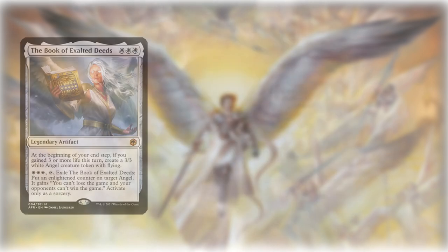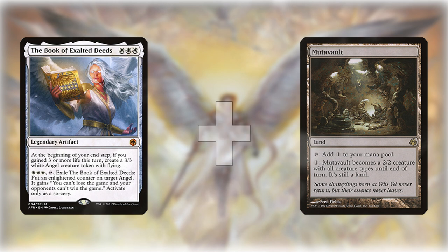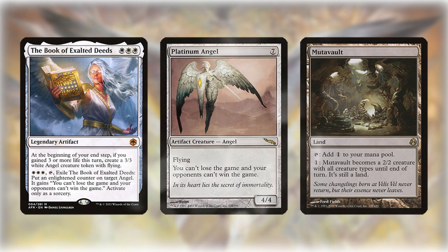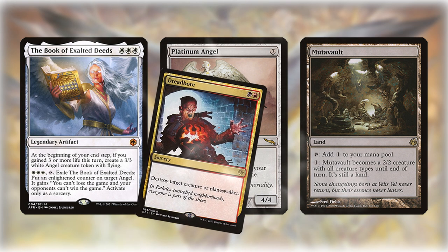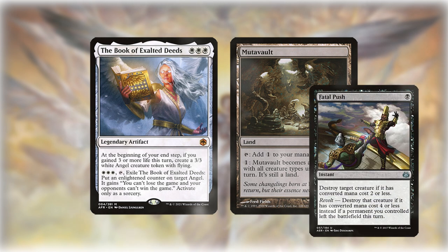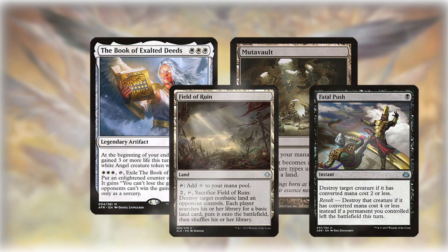A notable combo is Book of Exalted Deeds plus Mutavault. Book turns any angel into Platinum Angel, making you unable to lose and your opponents unable to win. This would normally be fine since the opponent can just kill the angel. However, Mutavault will stop being a creature at the end of turn while retaining the Platinum Angel ability. If your opponent doesn't have instant speed removal for Mutavault and no way to interact with lands, the game is over.